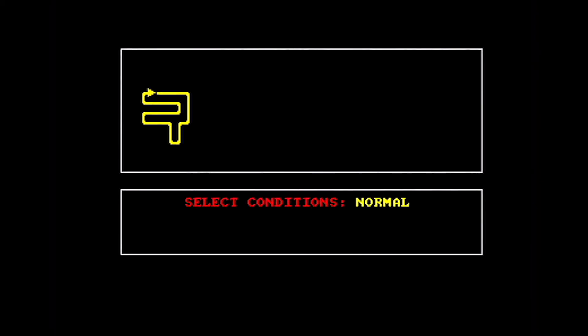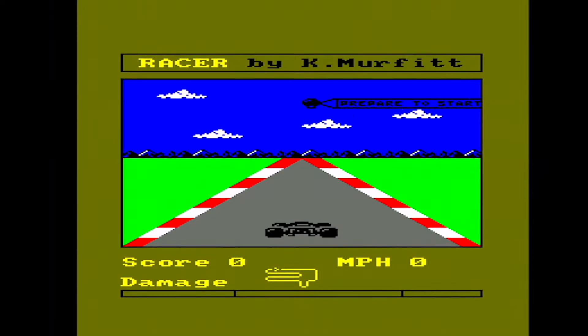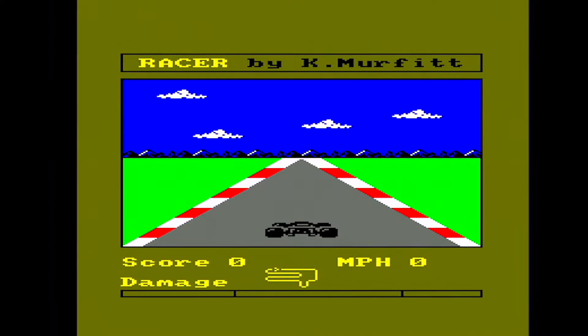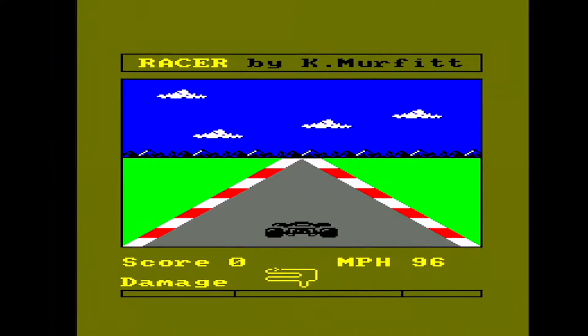There's a demonstration mode, the controls are joystick only, and you can also select from four different road conditions: normal, icy, nighttime, and thunderstorm, and a different level of play, so you've got quite a lot going on. Here we go — Racer by Ken Murfit, aping Pole Position. Don't hit forward on the joystick; the car will start accelerating automatically. There is a damage meter at the bottom, and you can see the track, although it doesn't show you exactly where you are on the track, so you have to remember.